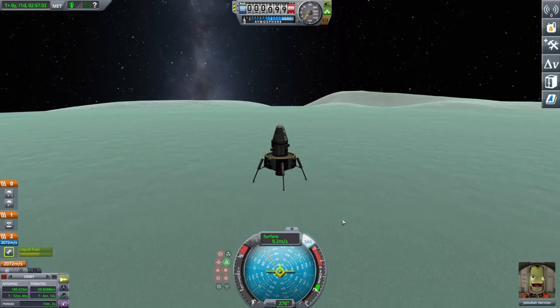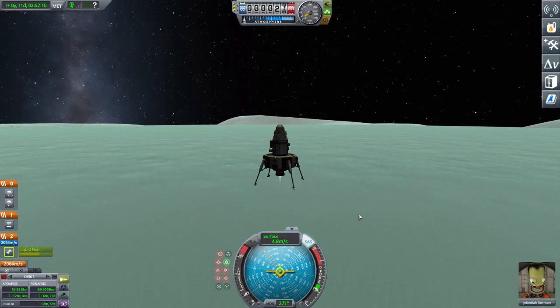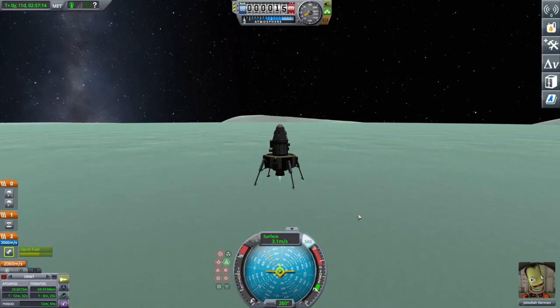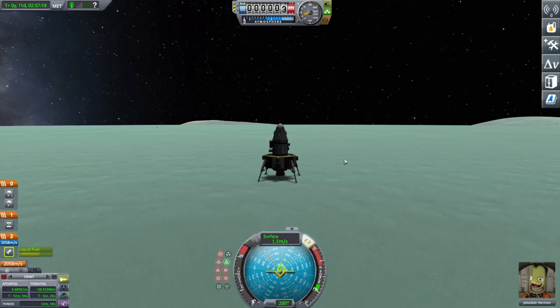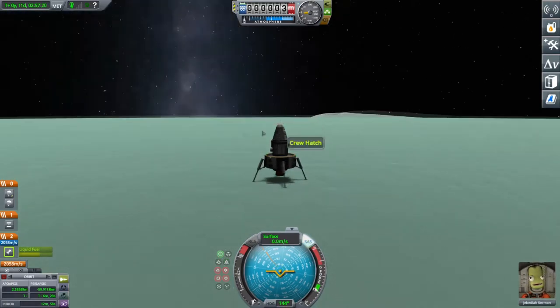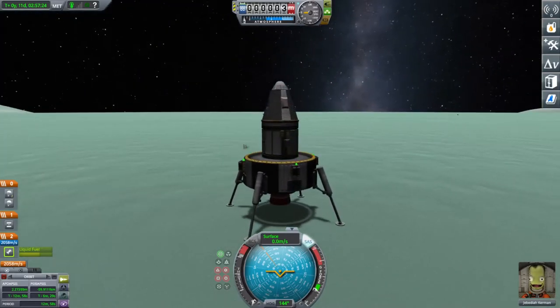Thrust up and control your speed — try to bring it to below four meters per second, which is optimal. At 10 meters above the surface now, and touchdown! It appears Minmus is made of rock and not mint — who would have known?